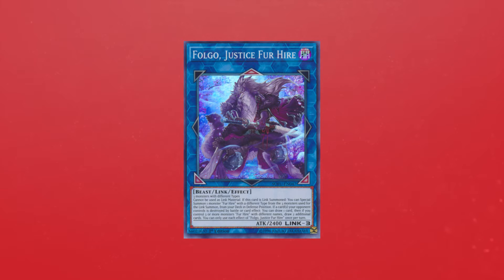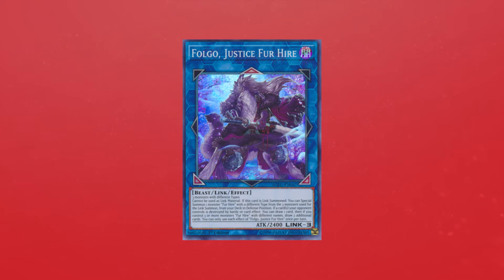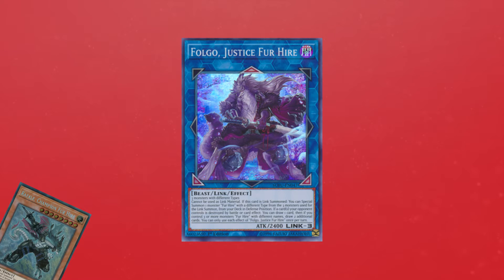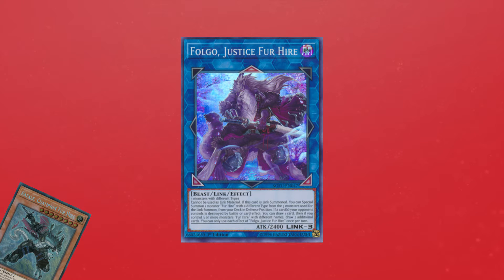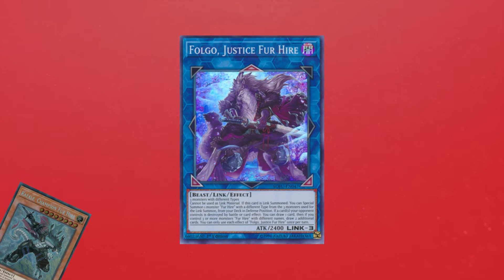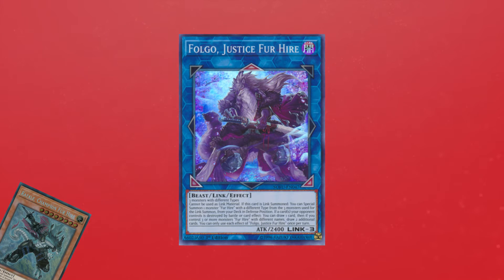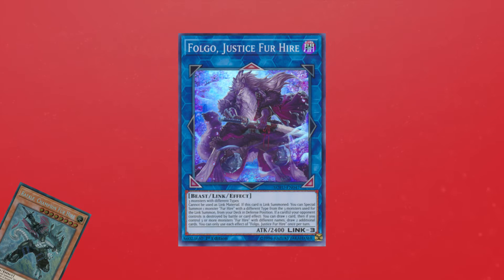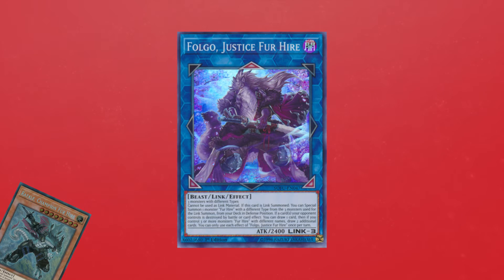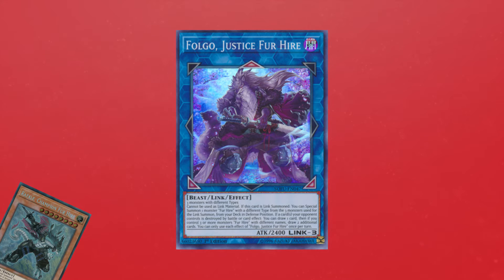First off, this card is absolutely insane. The first part I'm going to analyze is the fact that it special summons one monster Fur Hire from your deck. This is incredibly useful, as the Fur Hire monsters give you quite a lot of utility. For example, Rafale has an effect — on summon, you excavate cards equal to the number of Fur Hire monsters you have on the field with different names, and then you get to pick one and add it to your hand. So if you summon Folgo, you can special summon Rafale from your deck and get a free plus one from that.